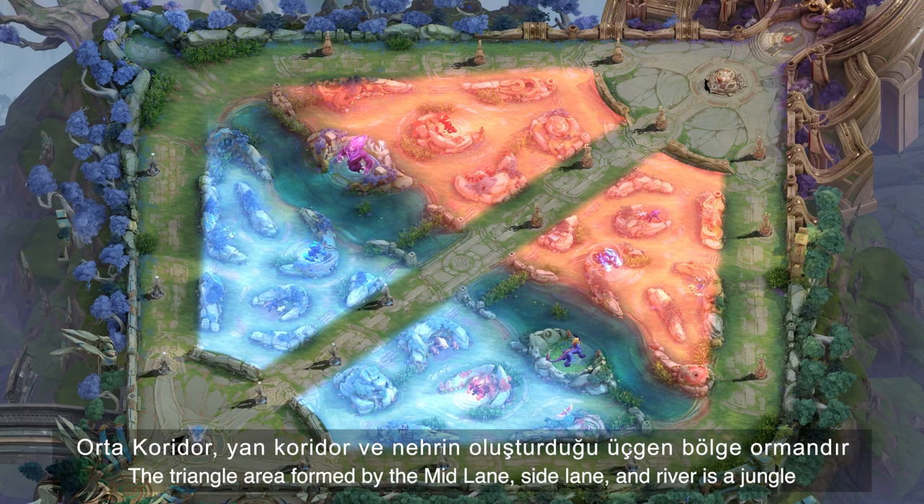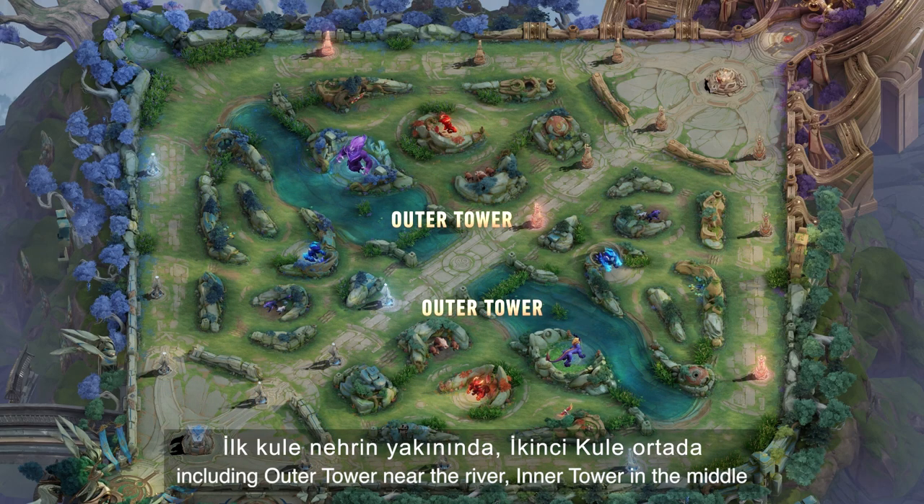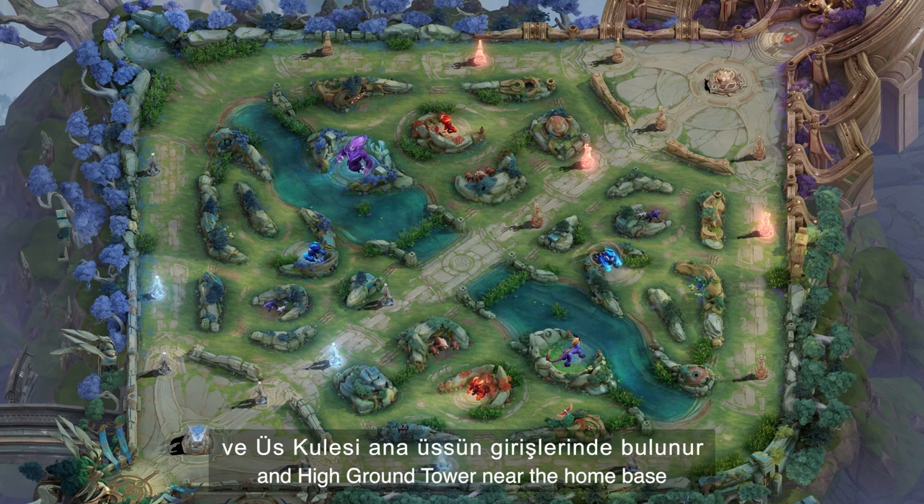The triangle area formed by the middle lane, side lane, and river is the jungle. Each lane has three towers including the outer tower near the river, inner tower in the middle, and high ground tower near the home base.